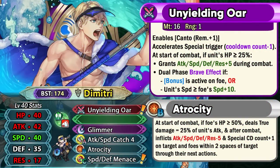Summer Dimitri is an Axe Cavalier this time and he has got Unyielding Ore as his preferred weapon. This has Neotrace built into it, meaning he has Canto remaining plus one movement — not a flat Canto like Otr or Regan, but still really good. He's running Atrocity in his B-slot base so he doesn't have to miss out on a Neotrace skill. The weapon gives him minus one special cooldown, and at or above 25% HP he gets plus 5 to all stats and the dual phase brave effect if any bonus is active on the foe or if he has 10 or more speed than the opponent. With base 40 speed and a super boon plus massive base 40 attack, this is pretty insane with Atrocity from Legendary Dimitri.